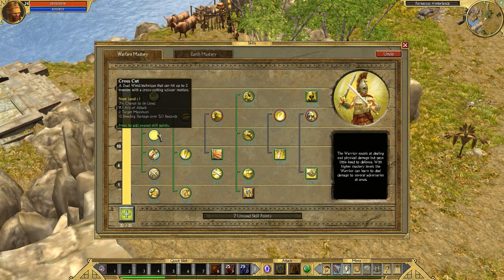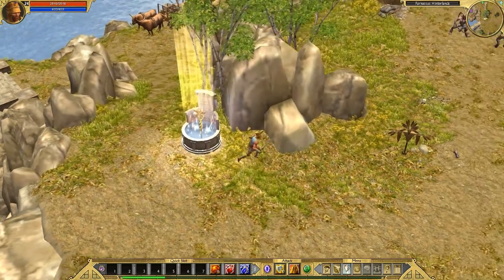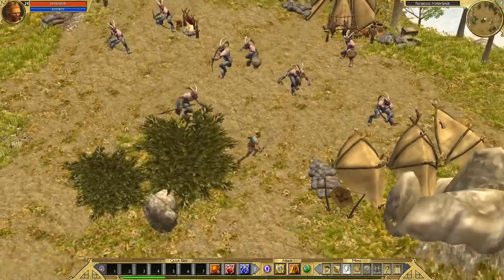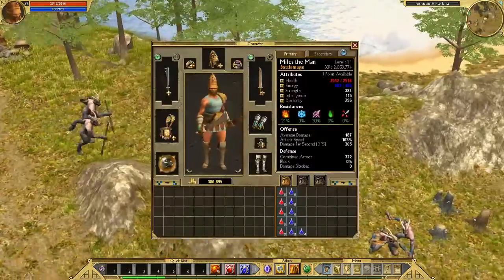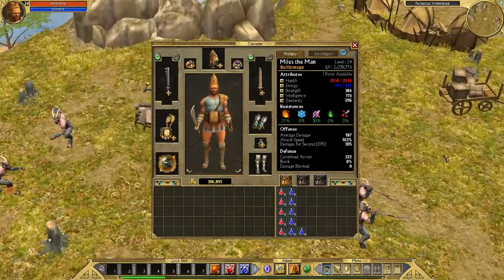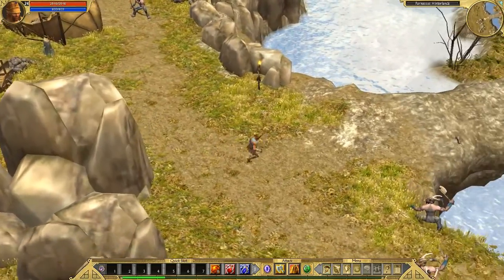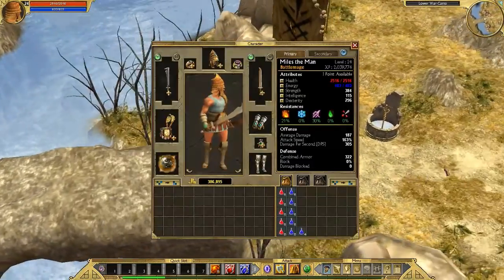Let's get a bunch of points in this skill, and this one. Because we're super good at this game and we know how to do things. You could spam points like this on strength, intelligence, and dexterity — or you could just spam them on health and become the best tank in the world. Like, oh, they're hitting me? Well, I have 20,000 health, so it's gonna take a year.